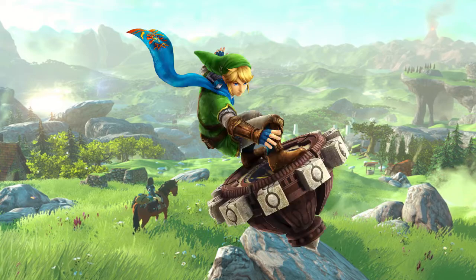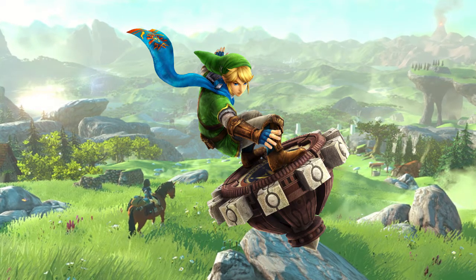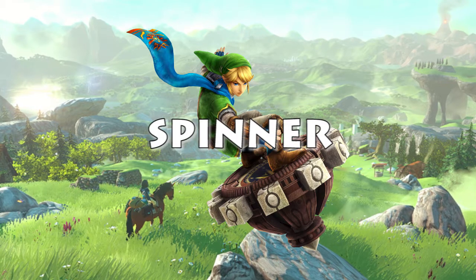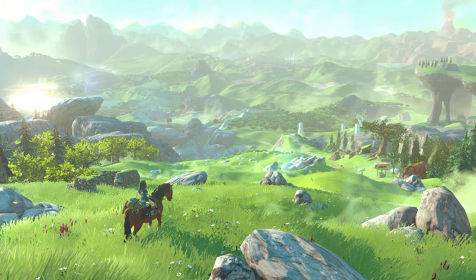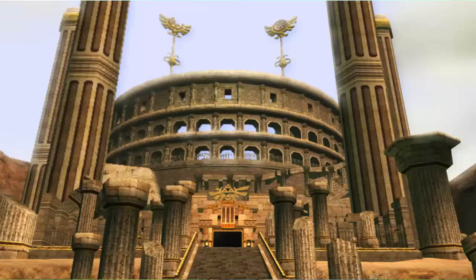At number 5 we have the Spinner, and the reason it is one of my favorite Zelda items is because of the creativity of its name. Spinner! The only downside of this item is because it is really only useful in the Arbiter's Ground, but it is extremely fun and unique to use.